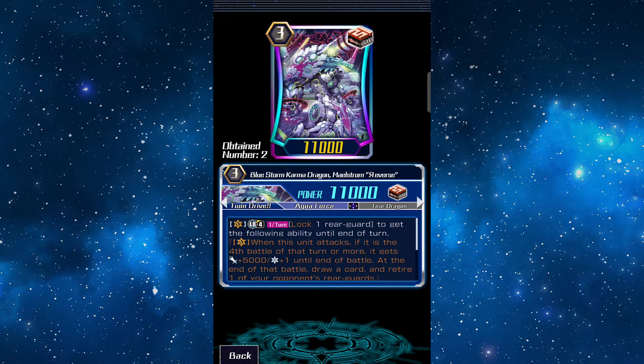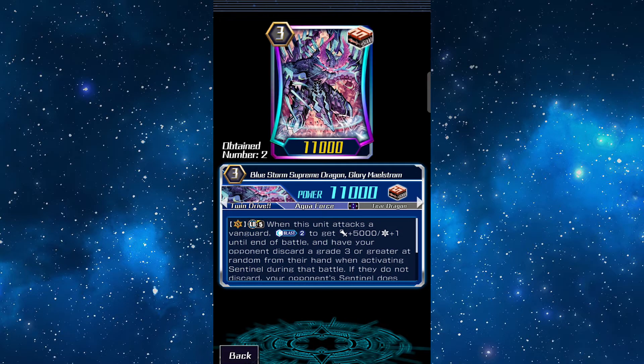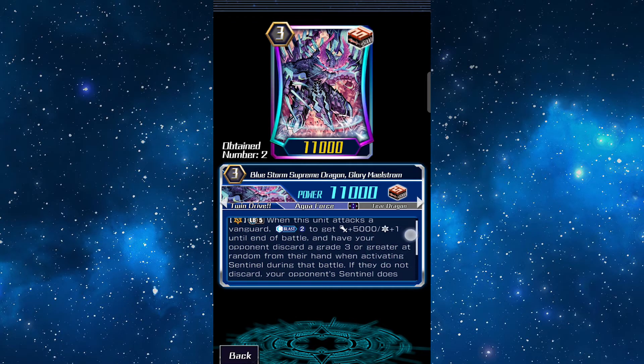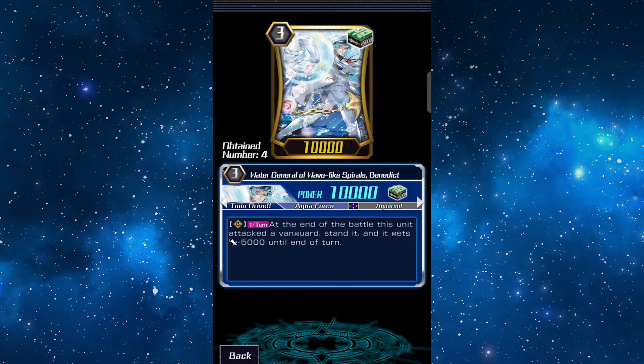For Grade 3 we have three Reverse Maelstrom — it's like regular Maelstrom but better because of the extra critical. One Demetrius because I'm short one Reverse, but his Break Ride ability is not that bad. And two Glory Maelstrom for that delicious PG lock. To be honest I like Glory Maelstrom better than Reverse, because even if the attack doesn't hit you can at least waste two of your opponent's cards trying to block him.